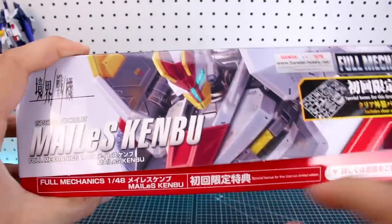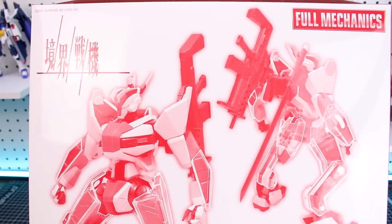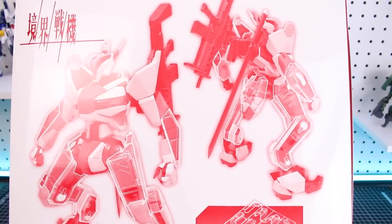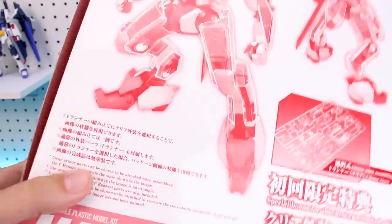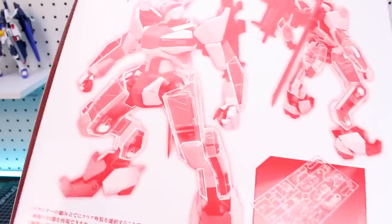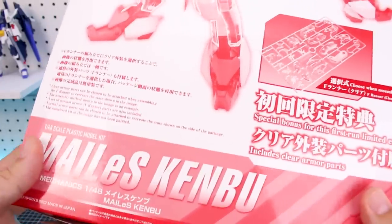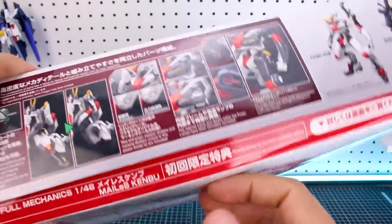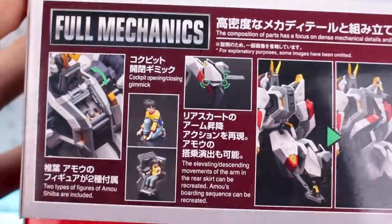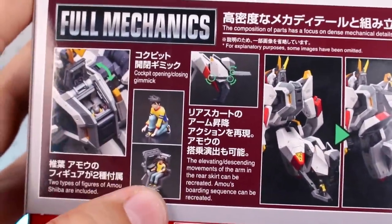If we take a look at the side of the box, the bottom half is kind of extended and in red — that's pointing out that this is the first run exclusive version. On the back side of the box we've got some artwork which I imagine will probably not be featured on the normal version. On the side of the box we got some more information about the gimmicks, the opening hatch, and our pilot figures that are included.